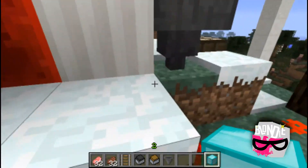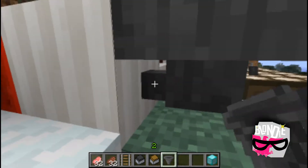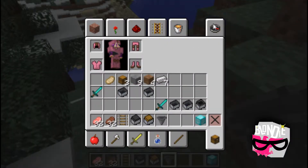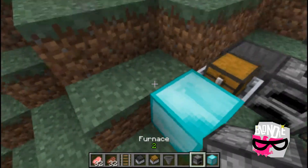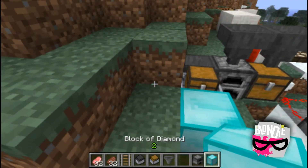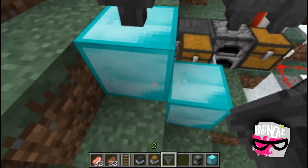So the hopper is like a funnel, and the bottom direction really determines where it's going to feed. If I place it like this, see — the funnel is going that way. So if I put it into a furnace, it's funneling into the furnace. Keep in mind: when you want to use a hopper, you have to destroy the furnace that already exists, place a block first, then place the hopper — and then anything can be placed around the funnel.